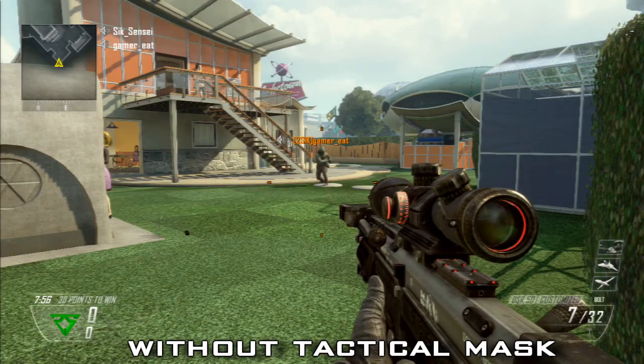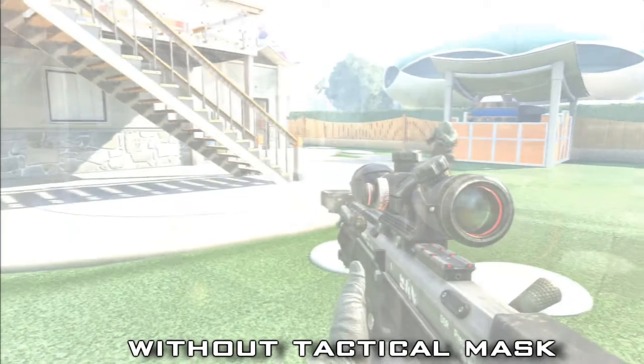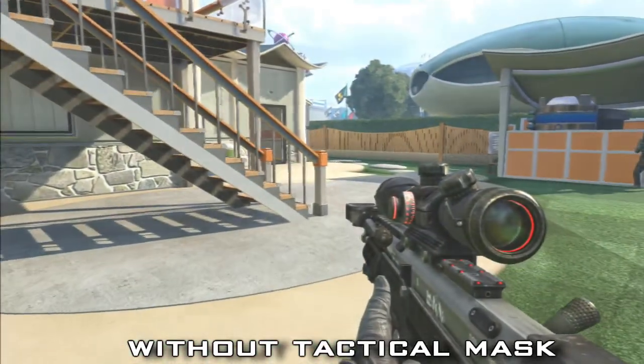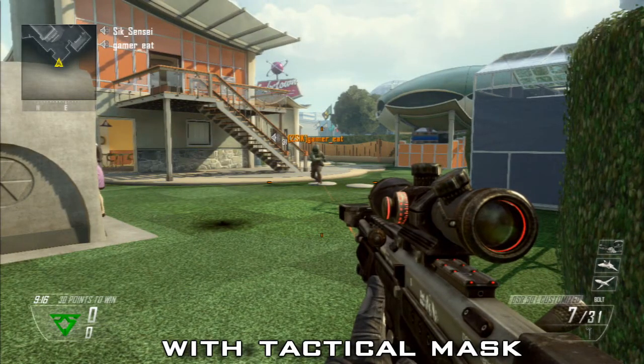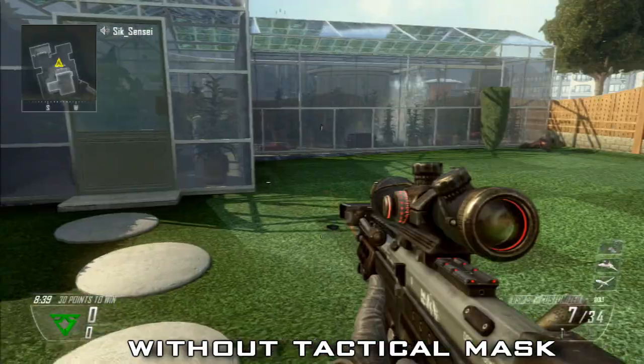So here's what it looks like from my point of view without tactical mask — it almost flashes you completely right at your feet and it takes forever to start walking again. Now let's see it with tactical mask: barely even get any visual effects and I'm able to sprint almost right away.